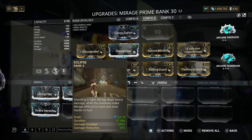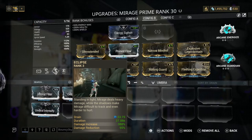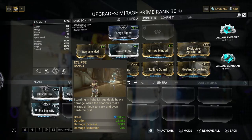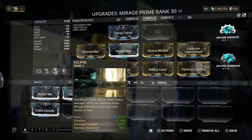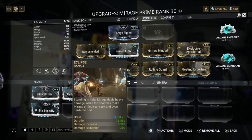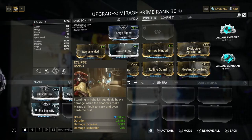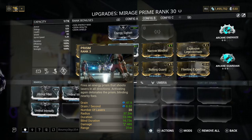Next we've got Eclipse — this is really simple. This gives us damage increase and damage reduction. When you are in the light you get damage increase, and when you're in the darkness you get damage reduction. Standing in light Mirage deals heavy damage, while in the shadows she's difficult to track and harder to hurt. When you see 388% in the top right, just know that's damage increase, not damage reduction.